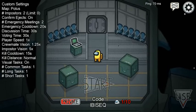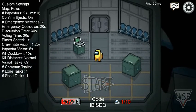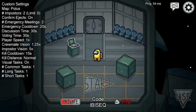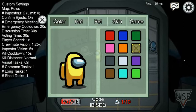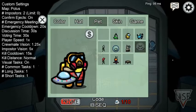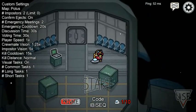Welcome back everyone to another Among Us video. This is a top five Polus outfit video — if you just want to play on that map, these are some cool outfits you can use. The first one: if you wear the gas mask plus a UFO pet, it actually looks pretty cool in any color.